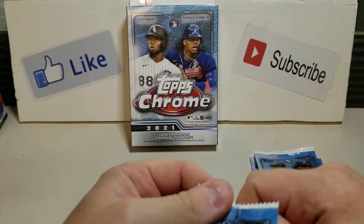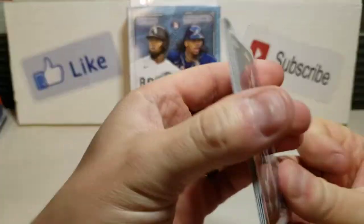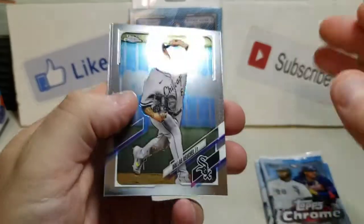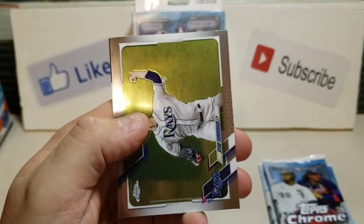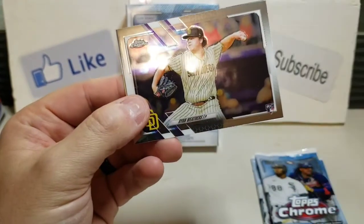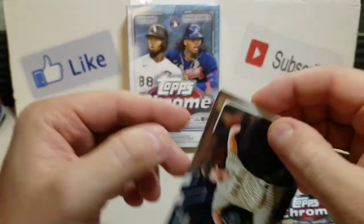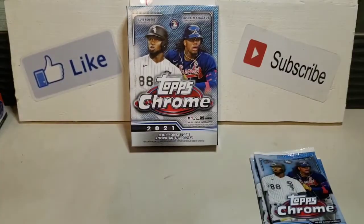Let's see if we can get something else here. Starting off pack two, we got a Dallas Keuchel, who's playing against his former team in the playoffs, Ryan Yarborough, a Ryan Weathers rookie, and a Pete Alonso insert.